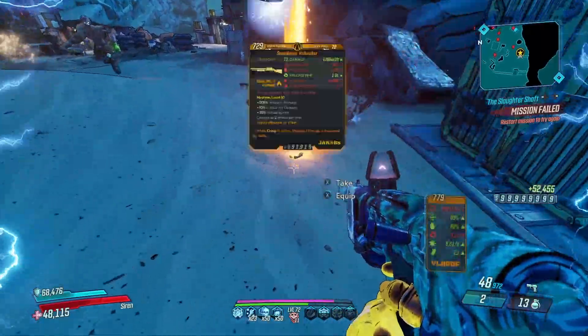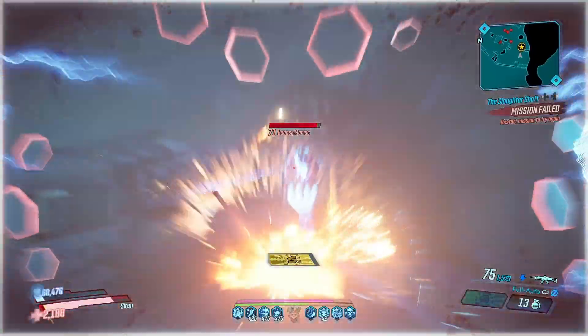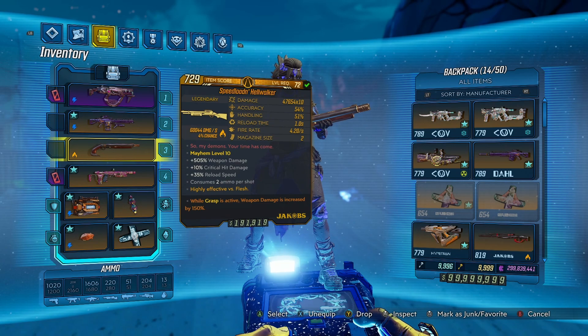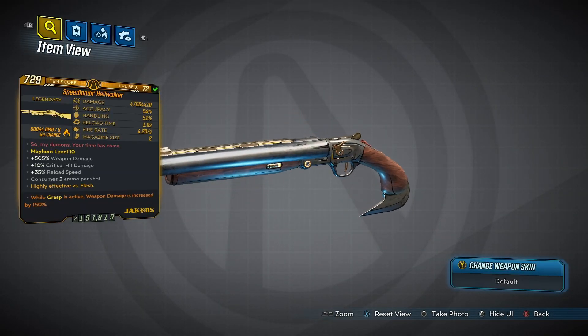All right, we finally got one. Let me kill out these guys real quick. So the red text is: "So my demons, your time has come." It's got 505% extra weapon damage. Here's the weapon card for anybody who wants to look at it.